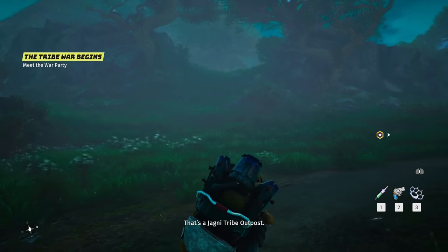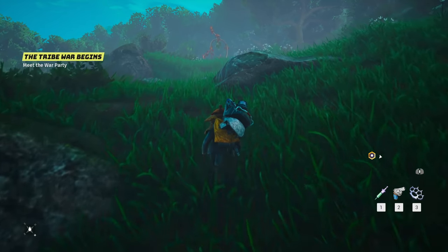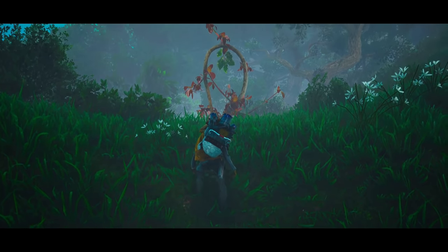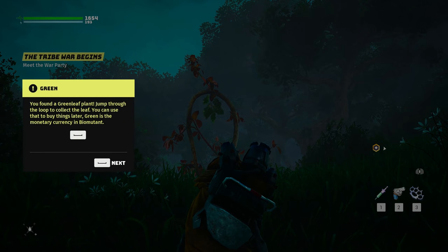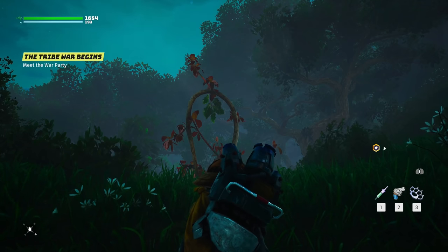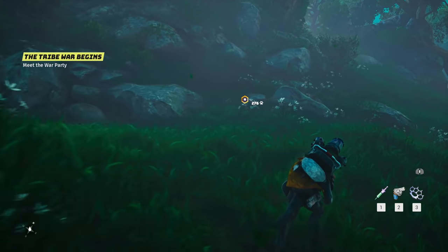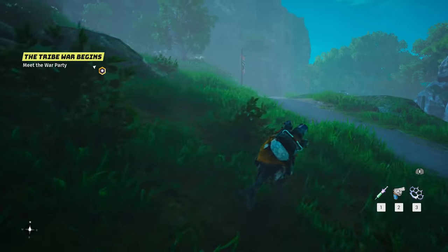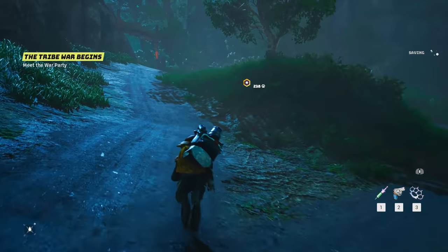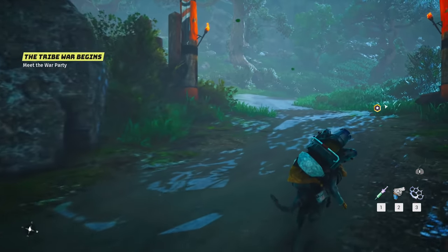That's a Jagney tribe outpost! What's this up here - what kind of plant is this? It looks special. Is it a tree of life? You found a green leaf plant - jump through the loop to collect leaf, you can use that to buy things later. Green is the monetary currency! I was wondering about that because I saw the green leaf on the side of the gear and was like, what is that? So that's its currency value. Makes sense. We're going up here - about to kick some butt at this tribe.